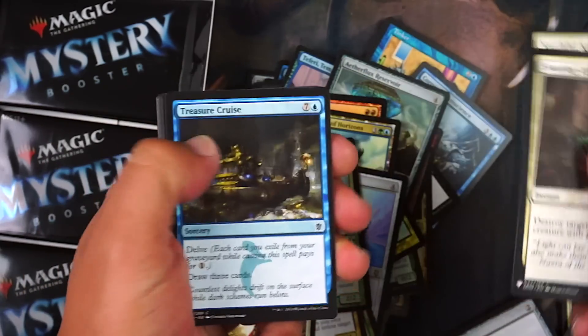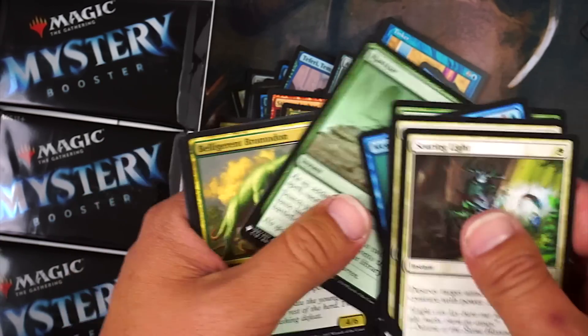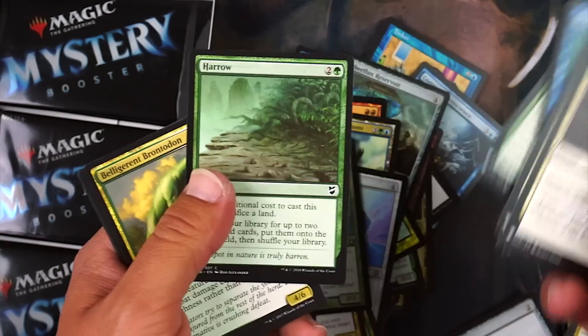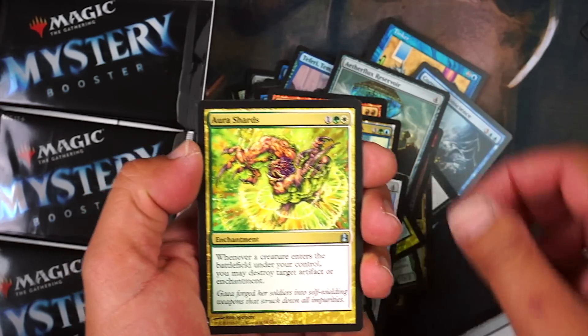Youthful Knight, Treasure Cruise. Tragic Slip — nice. Hada Freeblade — that's the card I played and then they put the Infect champion on and kicked my butt with it. Unclaimed Territory — love that card. Alright, here we go — Elspeth, Sun's Champion! Hell yeah!